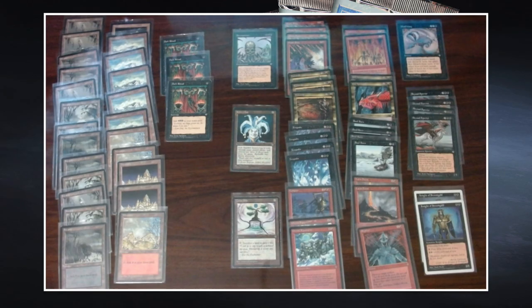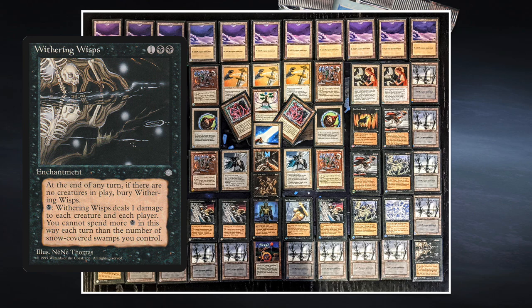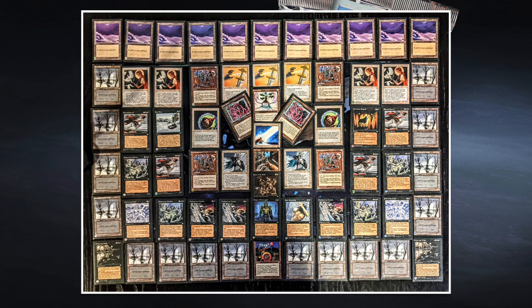Now let's take a look at the deck of his opponent, Xandor: Chilo the Wisps. What a beautiful deck picture, and it's a beautiful deck with a thought behind it. That thought starts with the card Wuthering Wisps — two black and one to cast for an enchantment, beautiful art by Nene Thomas. At the end of any turn if there are no creatures in play, bury Wuthering Wisps. Pay one black: Wuthering Wisps deals one damage to each creature and each player. You cannot spend more black this way each turn than the number of snow-covered swamps you have in play. That's not a big problem for Xandor because all of his swamps are snow-covered.